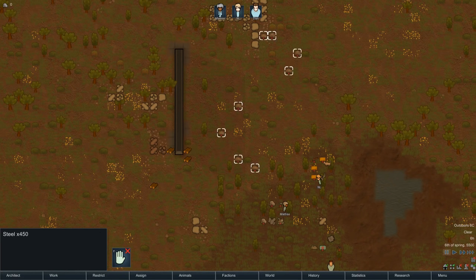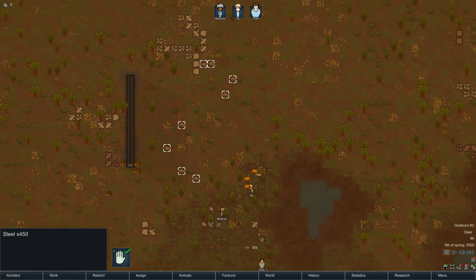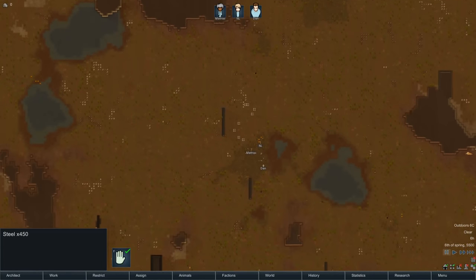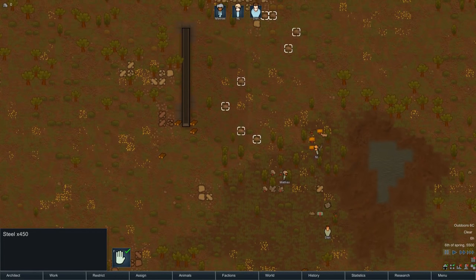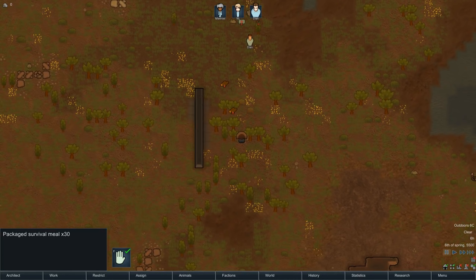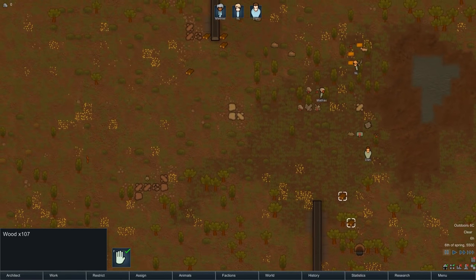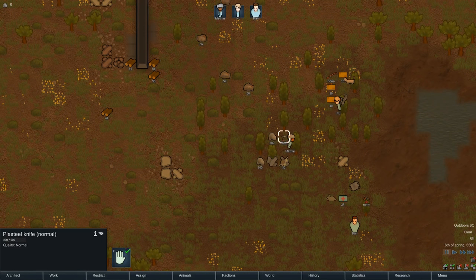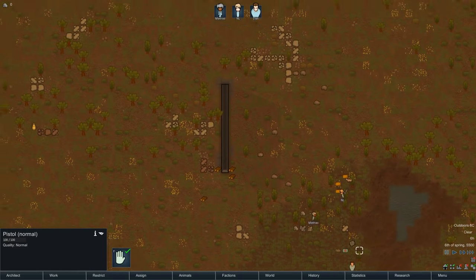We're going to land somewhere in this area. We've got three of us coming out, and a few supplies to start with. Wood — we're going to use that to make buildings. Steel — we desperately need this to create buildings, but it's kind of a waste to use steel for buildings right at the start. We're so far away from mineral sources, but that's okay. We need steel to make electronics and things that will generate power. These meals are our food, but we can also harvest raspberry bushes and hunt animals.